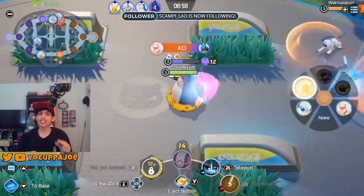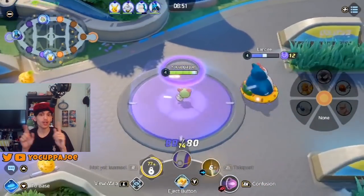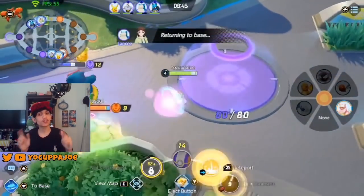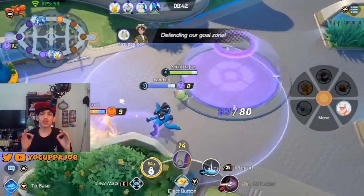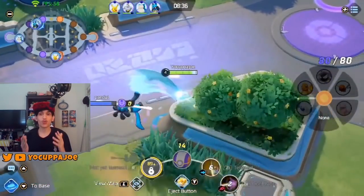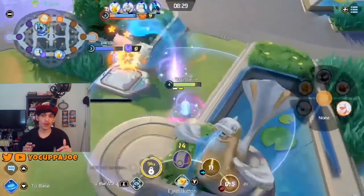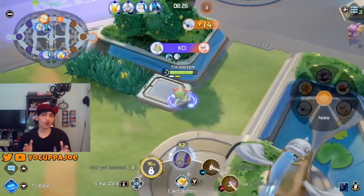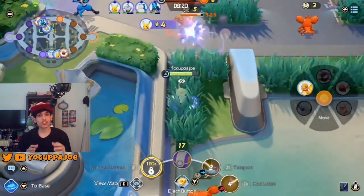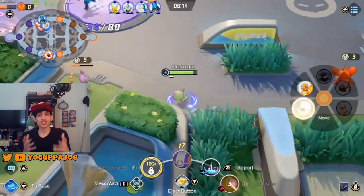Gardevoir's passive ability Synchronize will reflect any slow or damage over time effect applied to Gardevoir back onto her enemy. Gardevoir will still become affected by the slow or damage over time, but so will her opponent. This ability will go on cooldown once triggered, so to counter it, use an ability that applies a damage over time effect to trigger the cooldown, then use your slows to lock her down. Gardevoir is extremely slow, so once slowed she becomes a sitting duck.